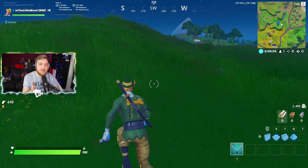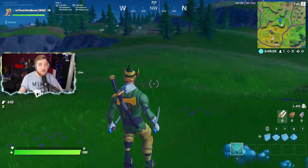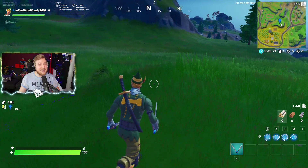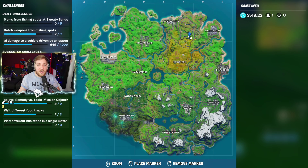Again, sorry that it's not the exact location or I can't show you the physical gnome — life is a bit mental right now. So that is it for today's video. Thank you very much for watching. Somewhere around about here, in the southeastern corner of F2 on the map, is where you're going to be finding the gnome.